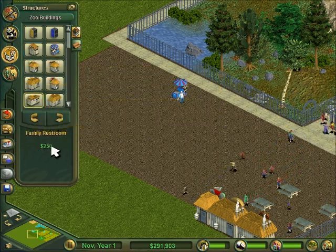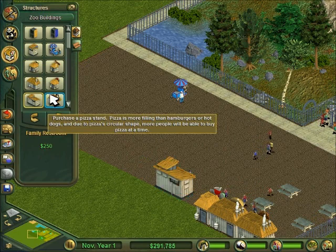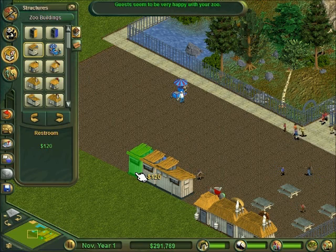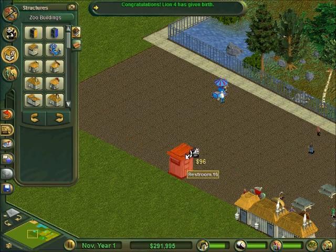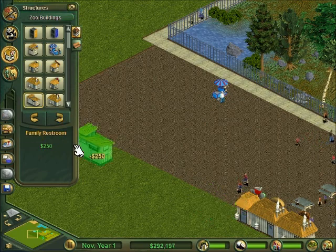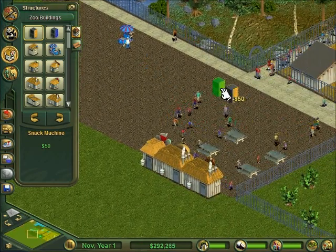I thought you'd need a restroom, so put it up against the other one. Just making it a bit even. No, you can't have restrooms next to where you eat - that's the throne. A few vending machines.